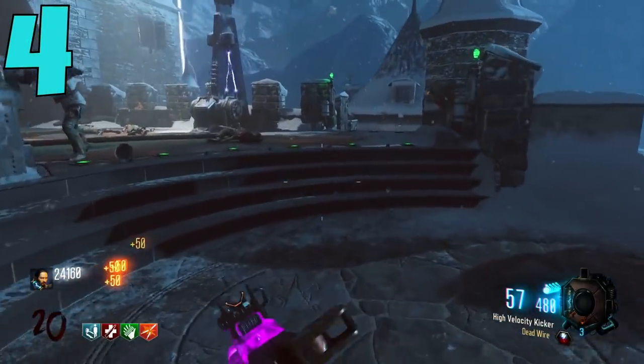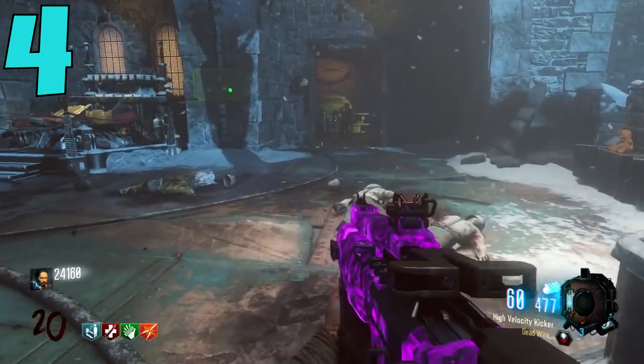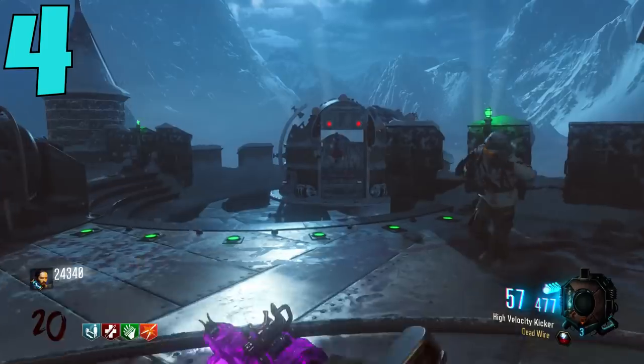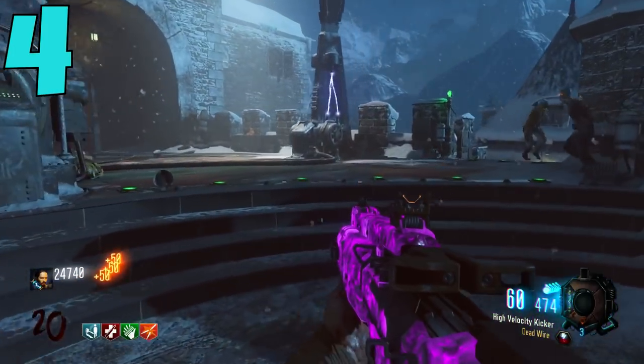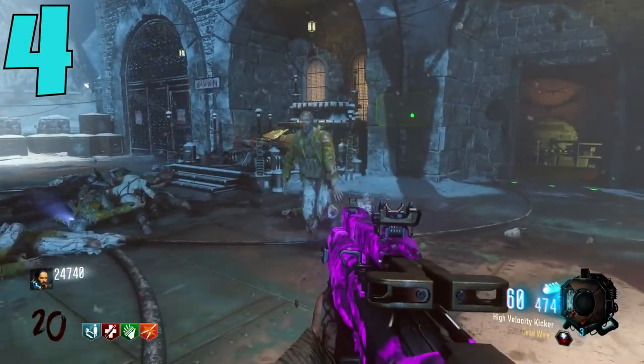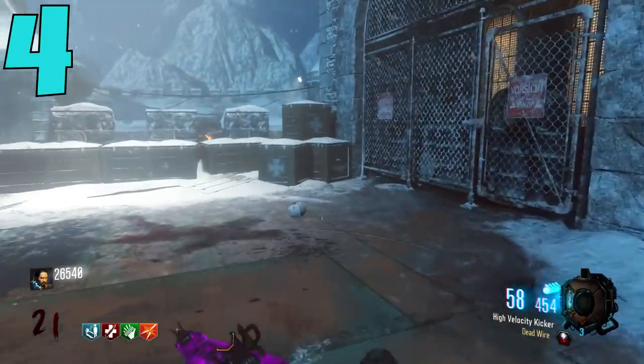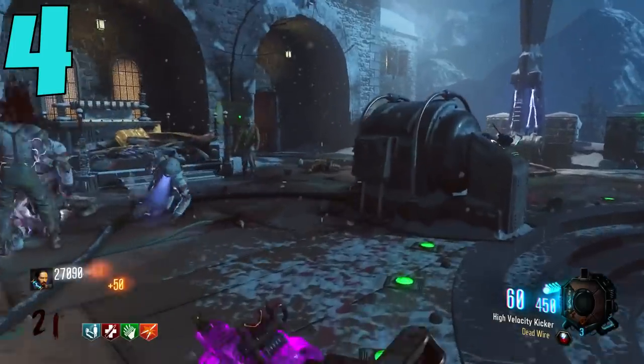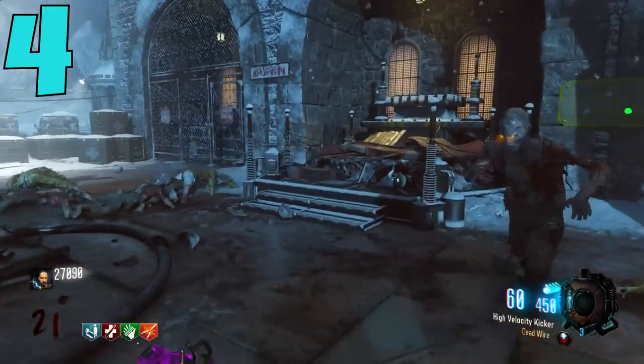It's so easy to get and it can be on absolutely any weapon — it can turn any gun into a wonder weapon, which is absolutely insane. Getting to higher rounds in Black Ops 3 Zombies is incredibly easy. All you have to do is put Deadwire on any gun and you have a wonder weapon with you at all times. You can even buy ammo off the wall for it — it's just too overpowered honestly.